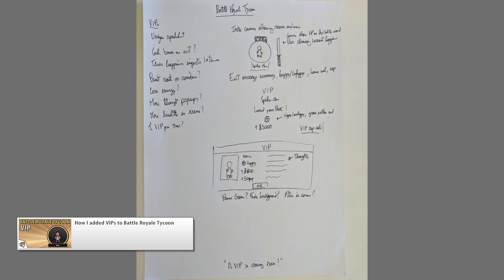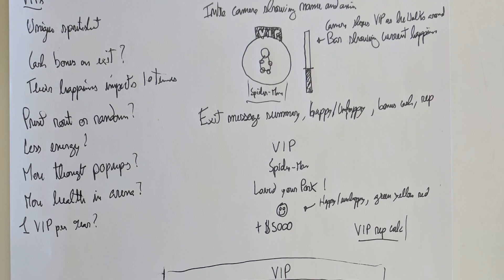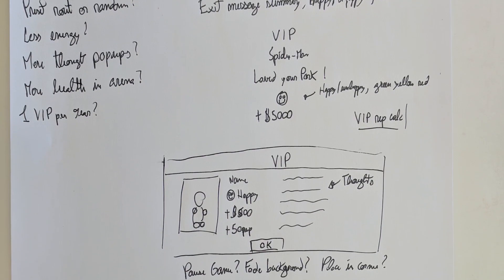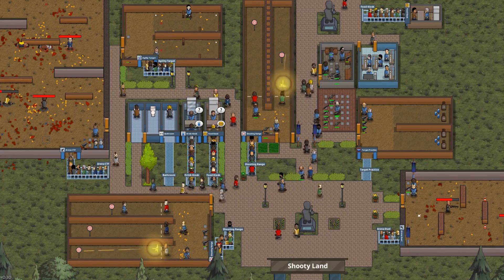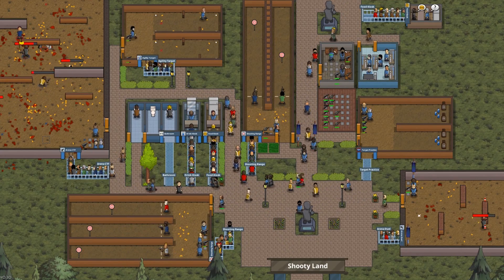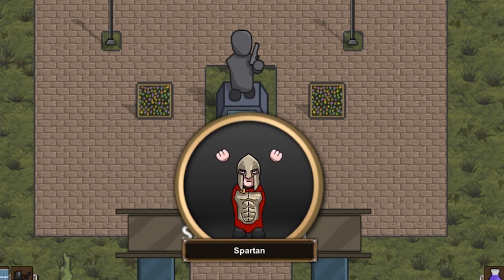It might seem like a somewhat simple system, but in order for the final feature to work correctly there are a lot of small things that need to be done. In the video I cover my complete process from starting with a piece of paper until the final implementation of the latest build. The game is out on Steam, so you can check it out to see the VIPs in action.